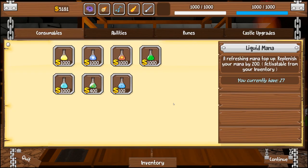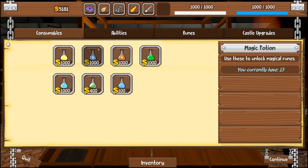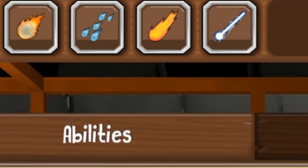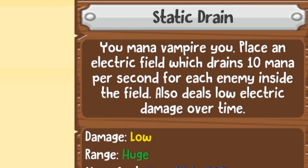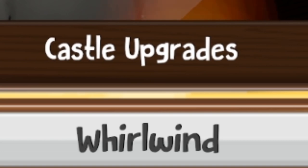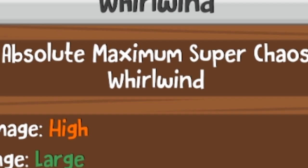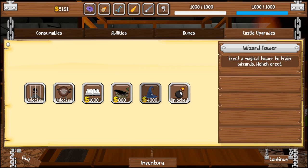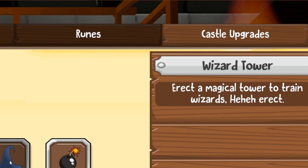After surviving our first wave - what wave are we even on, man? You can see I've got my cash and my magical abilities here. We've unlocked a few. Static drain - this sounds like a really, really good effect. It's called whirlwind. Absolute maximum super chaos whirlwind - so I think I want that one. And then we can get to unlocking the castle upgrade. We can train wizards, and that's kind of what I want to do.